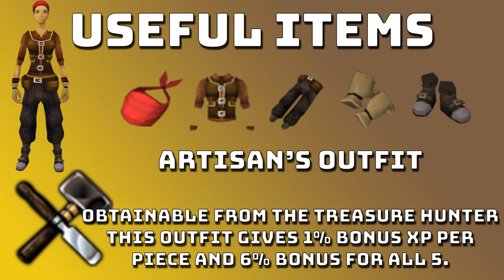The last useful item I'm going to speak about is the Artisan's Outfit. This outfit is obtainable from the Treasure Hunter. It gives 1% bonus per piece, and if you have all 5 pieces it gives a 6% bonus. If you get any pieces from the Treasure Hunter you might as well wear it — the bonus is just added experience so it's always helpful.